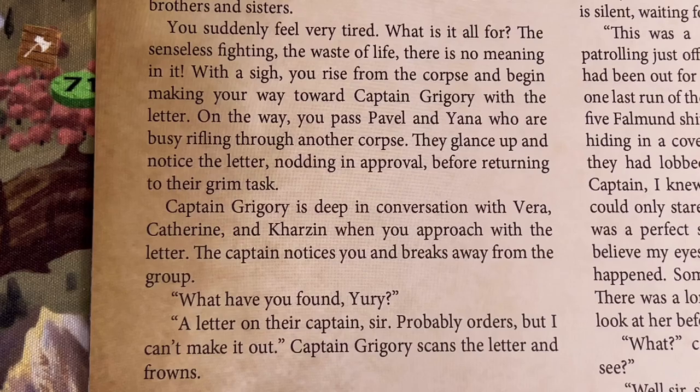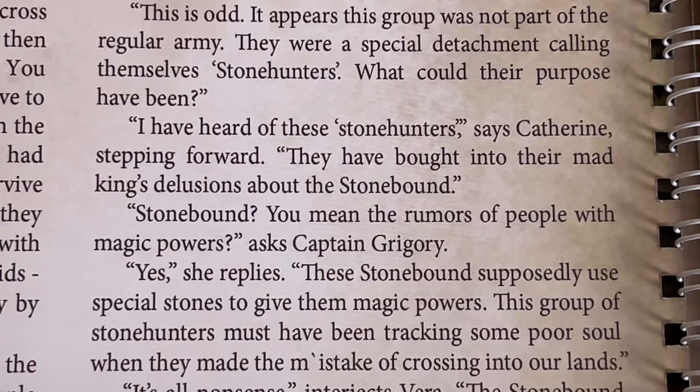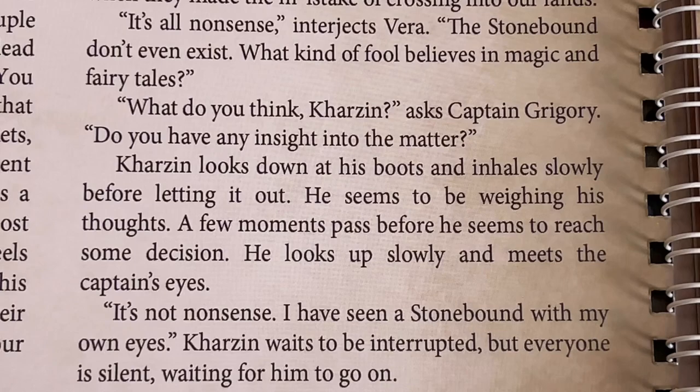Captain Gregory scans the letter and frowns. 'This is odd. It appears this group was not part of the regular army. They were a special detachment calling themselves Stone Hunters. What could their purpose have been?' 'I have heard of these Stone Hunters,' says Catherine, stepping forward. 'They have bought into their mad king's delusions about the Stonebound.' 'Stonebound? You mean the rumors of people with magic powers?' 'Yes. These Stonebound supposedly use special stones to give them magic powers. This group must have been tracking some poor soul when they crossed into our lands.' 'Oh, it's all nonsense,' interjects Vera. 'The Stonebound don't even exist. What kind of fool believes in magic and fairy tales?'